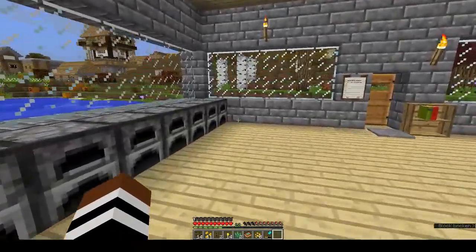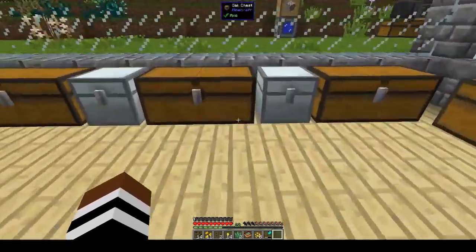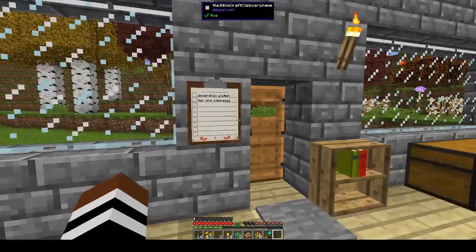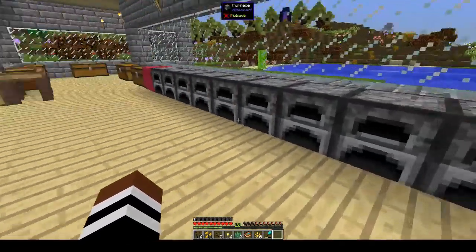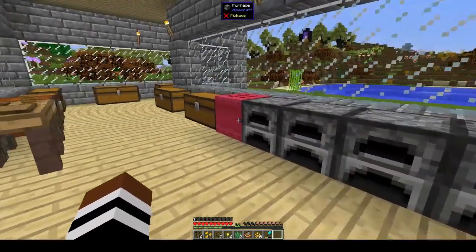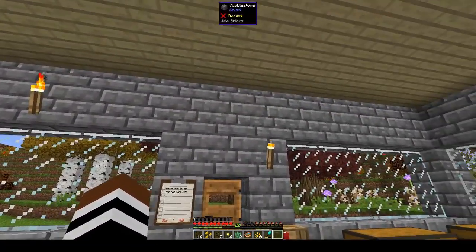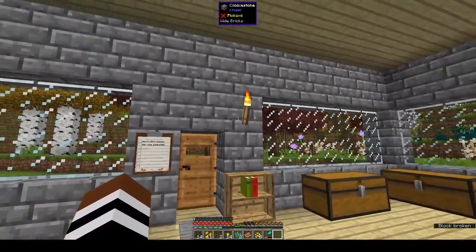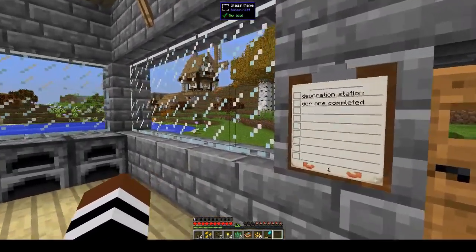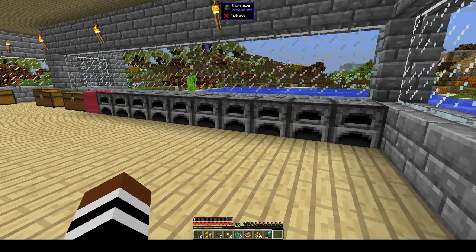Hi, this is Shane and welcome back to another episode of Peace of Mind. In last week's episode we made a clipboard to keep track of what we were doing, and we talked about the chisel mod, the Chisel and Bits mod, and the Platformer mod where we made some stairs and decorated bricks and decorated the house. So today we're going to do Decoration Station tier one, complete.